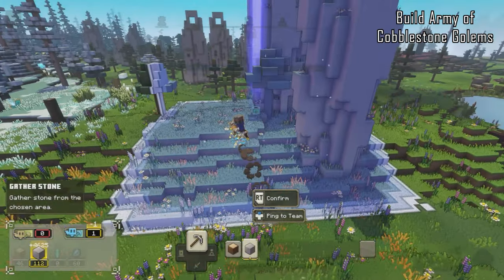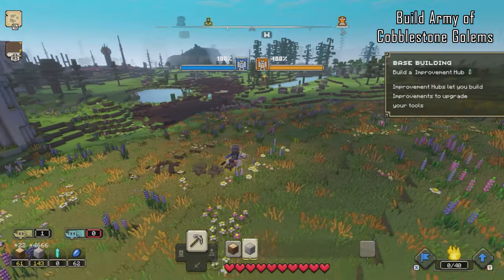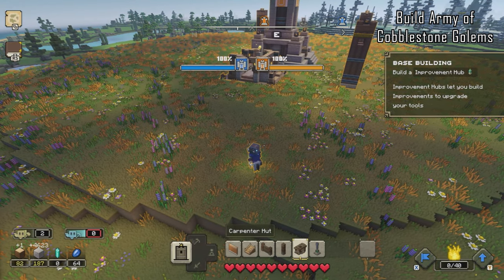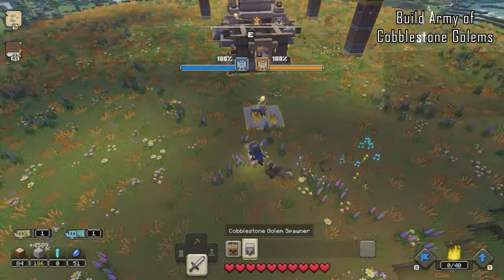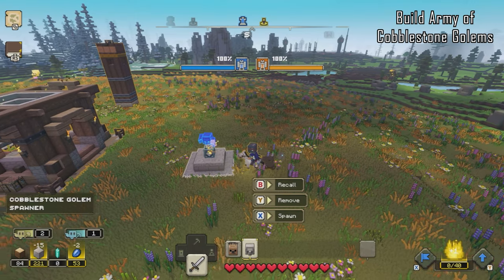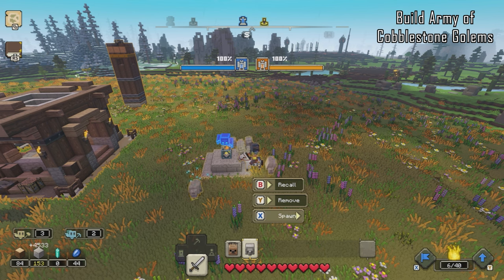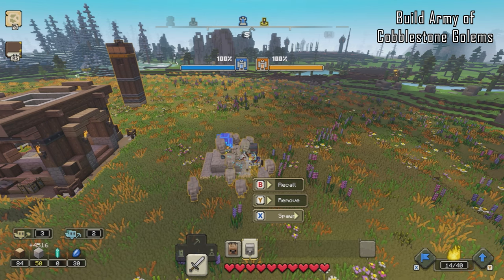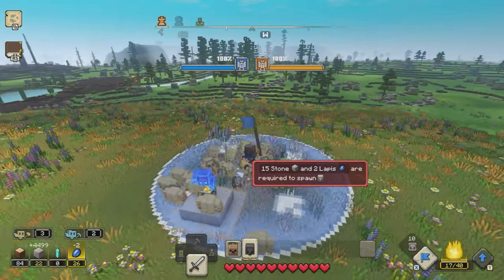We're now going to build an army of cobblestone golems, so make sure you get plenty of stone resources. The passive lapis generation income has also kicked in, slowly building up lapis so we can build some troops. Drop down a spawner, and once it's built, hold X to spawn in your cobblestone golems. Make as many as you can — at this stage we can only move 10 at a time, so I'll build around 20.